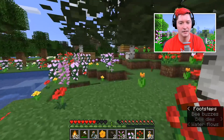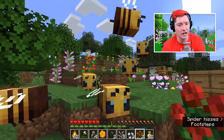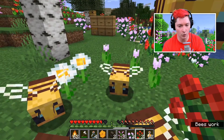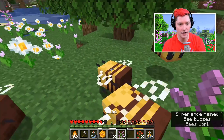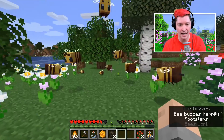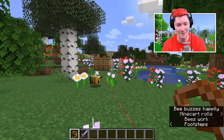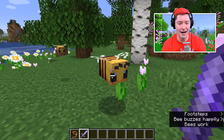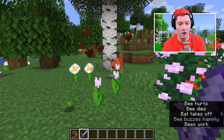Bees will follow you when you're holding a flower in your hand, just like sheep follow wheat or chickens follow seeds. This is also how you breed them - give each bee one flower and they'll create baby bees. Bees can also be led with a lead to move them around. Technically bees are arthropods, so you can use Bane of Arthropods - normally reserved for spiders - on bees as well.